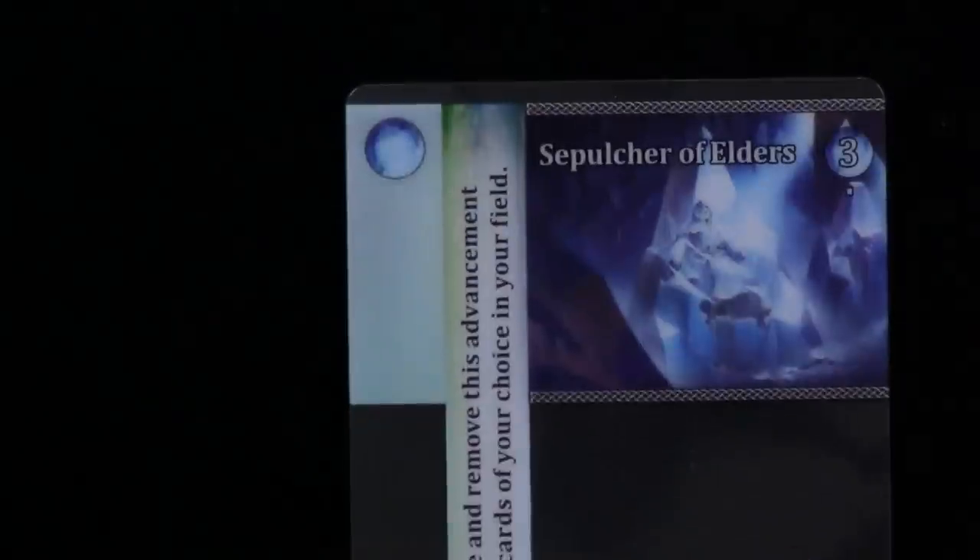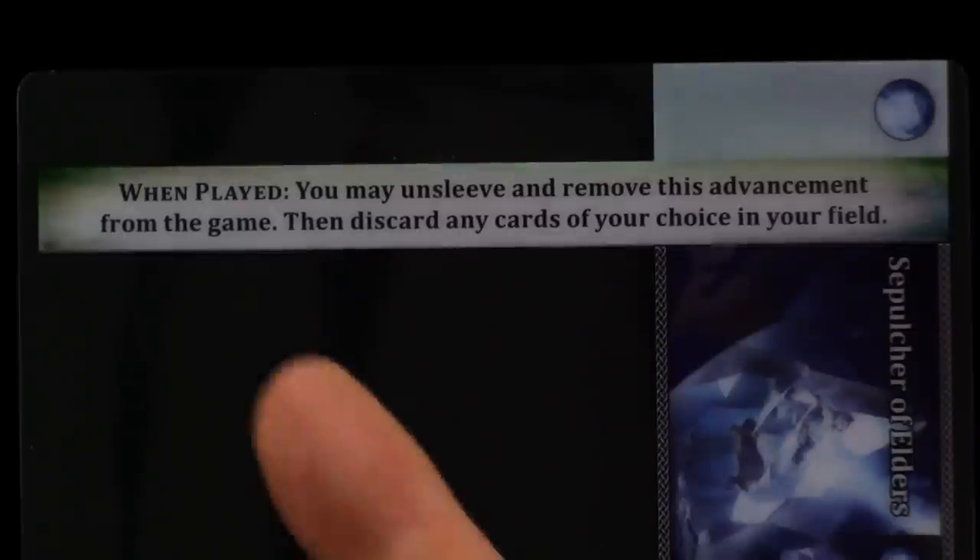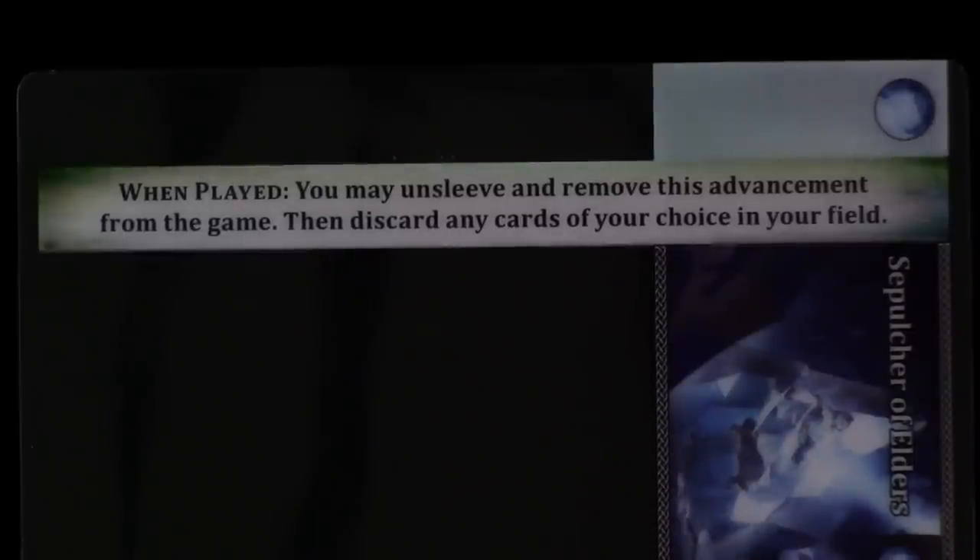Gossamer Brood, and the Black Ordent — as always, the art is great. A lot of these cards are just going to be new variations on a theme based on what we've seen before. But there are still quite a few cool new things, like pulling this thing off the card entirely — that's not something you see every day with other advancement cards.